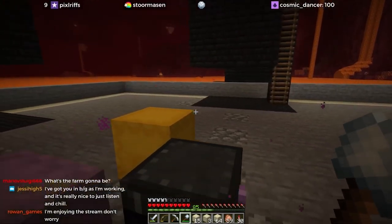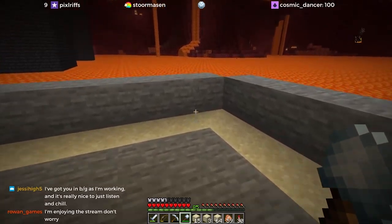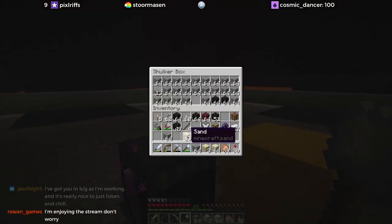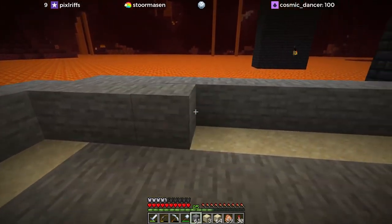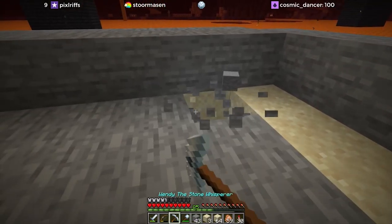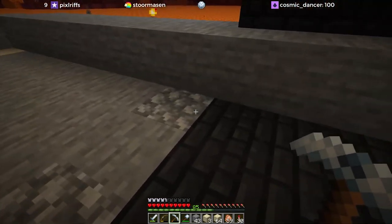Hey look at that, we've got a perimeter of sand. So I think what I want to do is go in with stone and just slowly work our way in — I can just go around like this, like that, and then go ahead and remove this stuff. I really am not worried about getting this back.